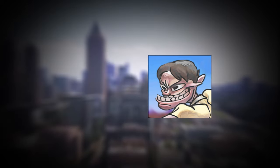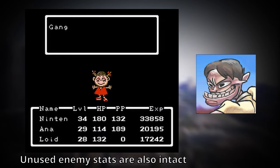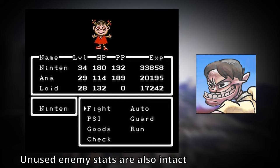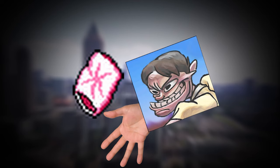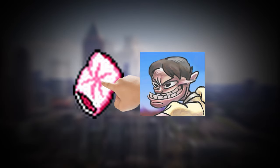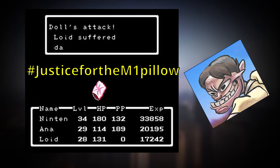Unused enemy sprites: hidden within the game's data are two unused enemies — the first one being a literal pillow, and the second one is Pippi. I can imagine there would have been a brief fight with Pippi after breaking her out of the casket, with her mistaking you for a zombie or something. As for the sentient pillow, what a missed opportunity — this enemy could have been iconic for all we know. Hashtag justice for the Mother One pillow.